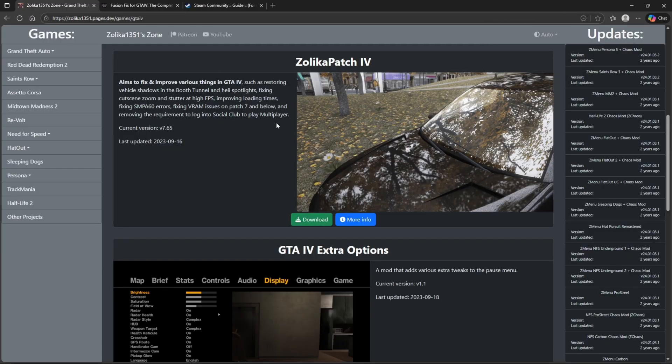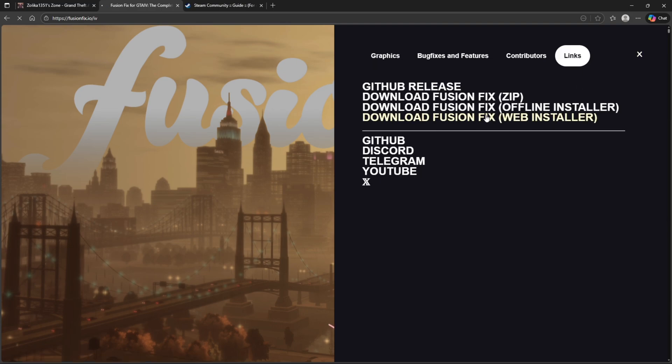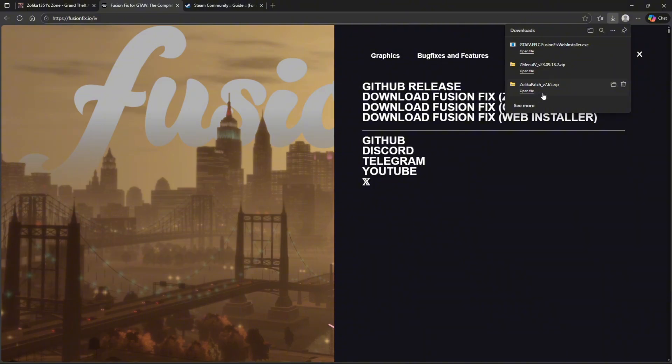Number one: Zolica Patch. Number two: ZMenu 4. And number three: Fusion Fix. You may need to bypass Windows security to allow the download.